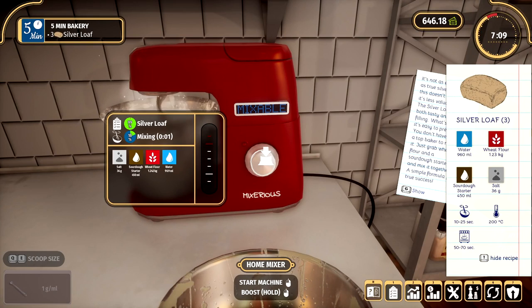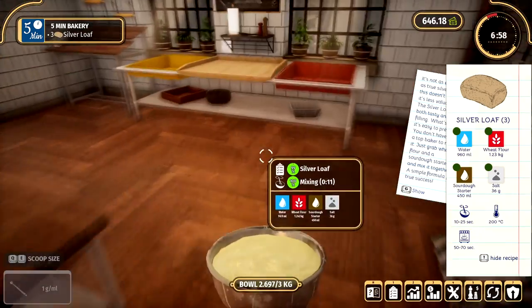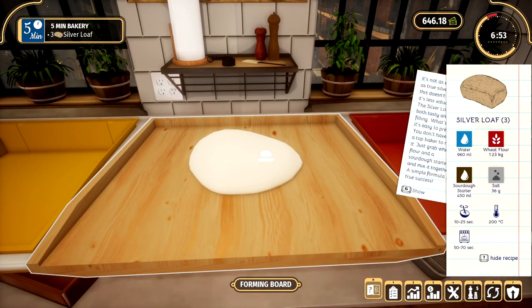Let's go. So I had a bit of a problem getting that to work, actually. I'm speeding it up but the marker's not there again — I don't know why. It's fine, it's all good. Alright, we got our dough — so that's great. Let's put that on the thing there. Silver loaf.